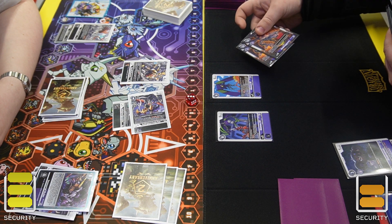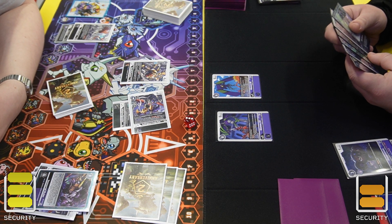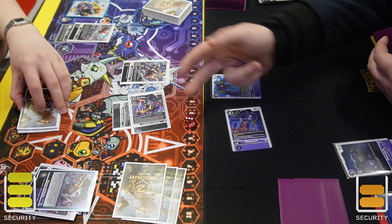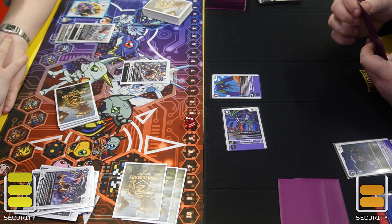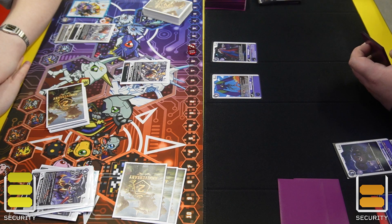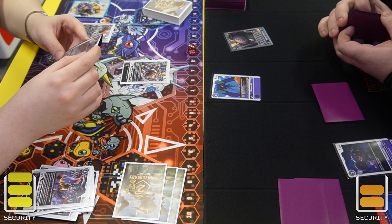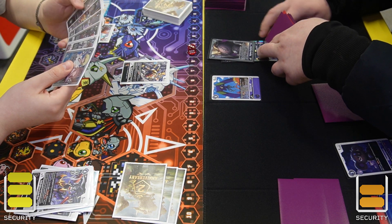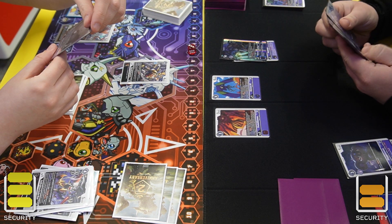He discards 2 Nidhoggmon, which allows him to gain 2 memory, then swings into the Cavalier Mode to get rid of it. My opponent then goes into the Astemon using Astemon's effect to delete and then go into Belphamon. Checking the effects: Belphamon puts a card underneath, the XT allows him to play a Proto Gizmon — which was a draw card — and then trash a card.